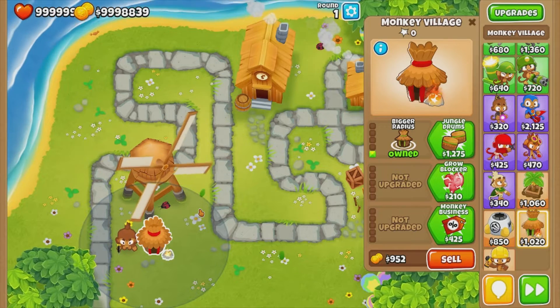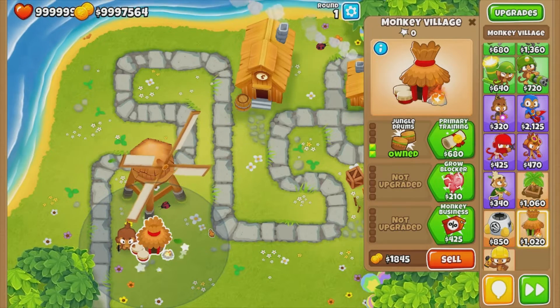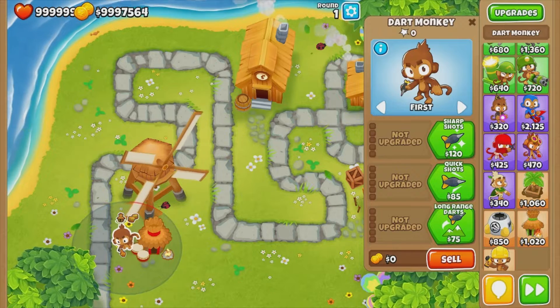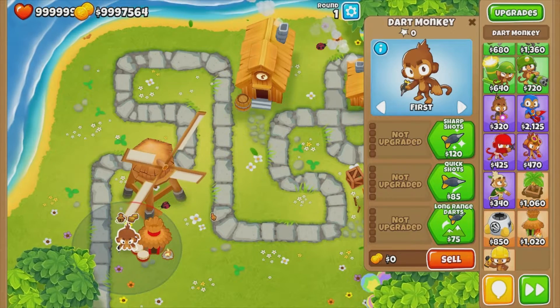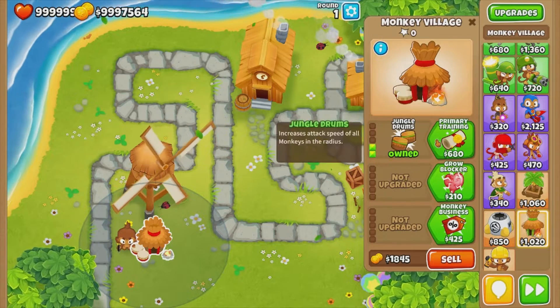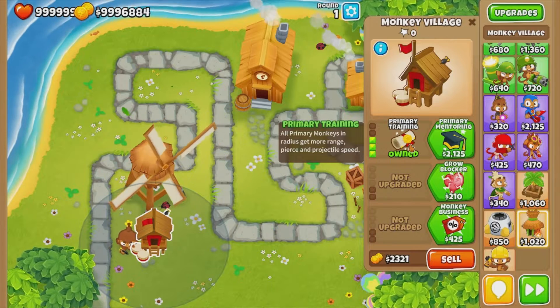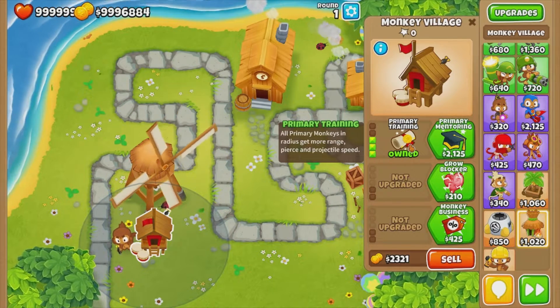Jungle drums increases the speed and range of all monkeys in this radius. Now we have primary training — this helps to increase the primary monkeys' radius, and they get more pierce and projectile speed.